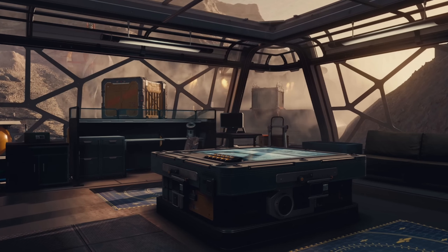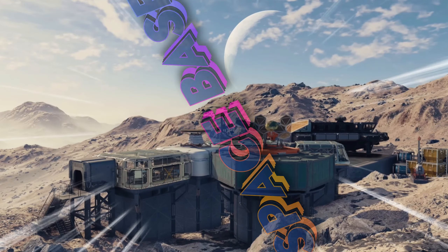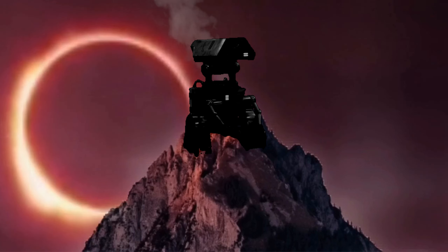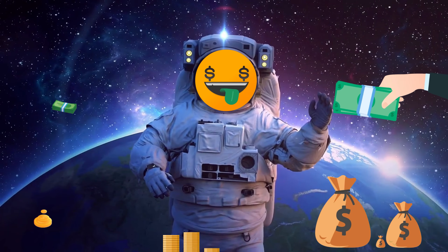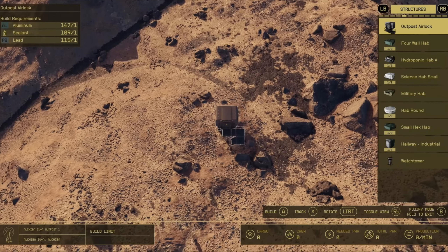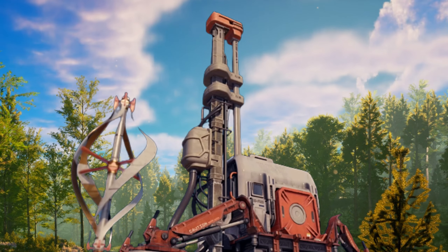Outposts come in the form of habitat modules that can be strung together in a variety of patterns to create the ideal setup for your space base. You can actually set up extractors to harvest resources while you're gone. Become the next greedy space tycoon, building a legacy for ages to come by draining majestic foreign planets of all their precious lifeblood. To offset your carbon footprint, you guys need to plant a tree for every extractor you build.